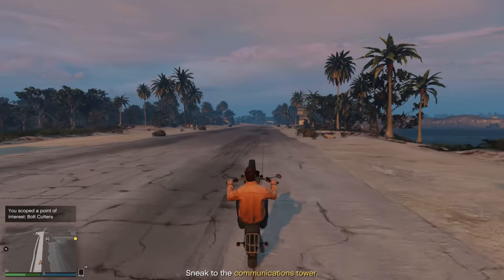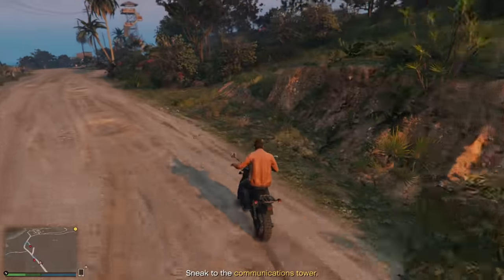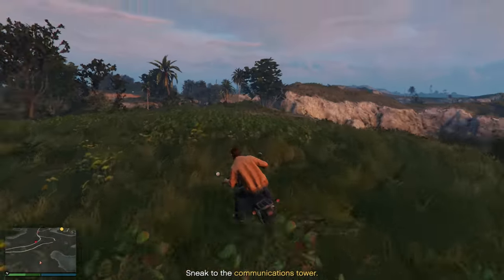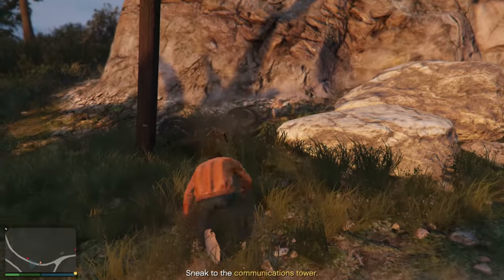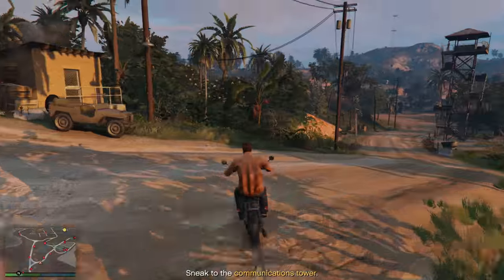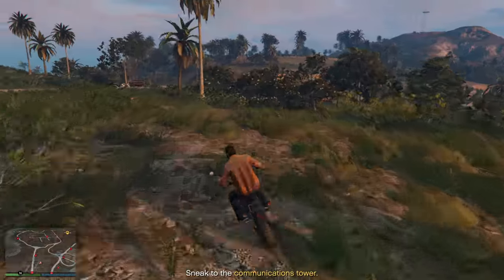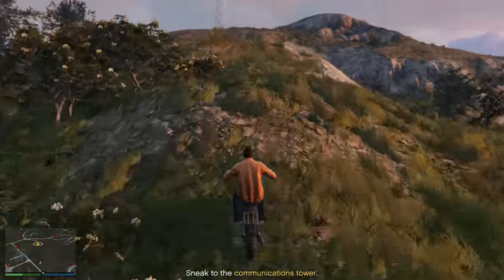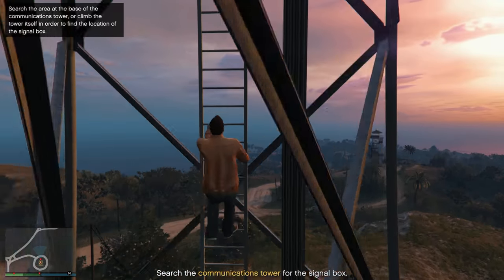Once you've found the bolt cutters, follow the same route I'm taking to reach the communications tower as fast as possible. At the airstrip, you have three vehicles: a Hummer-like vehicle, a Jeep, and a motorcycle. Take the motorcycle because you can fit through a smaller gate, meaning you can drive all the way to the communications tower instead of running. Go through that gate and make your way to the middle portion of the map. There's a high chance of guards seeing you there, so stop and wait until they're out of sight, then drive up the mountain. You'll be at the communications tower within less than a minute, every single time.